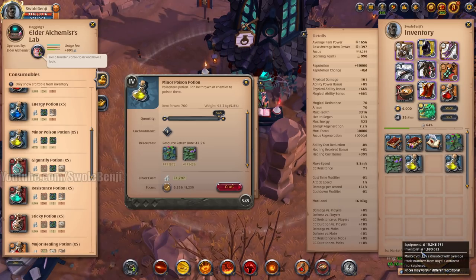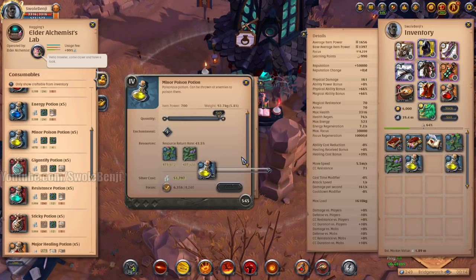We're at 1.89 million now. So we made 400,000 with a click of a button. With premium, the auction house fee is only 1.5%. Potions sell so fast.